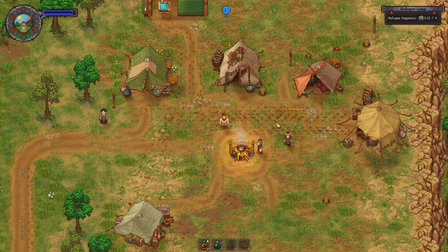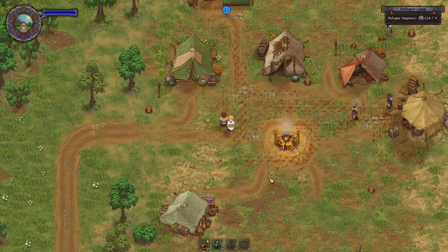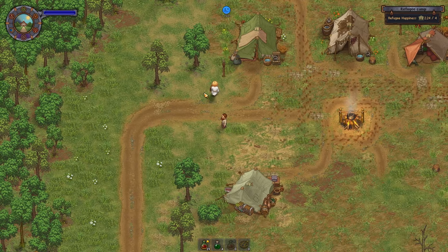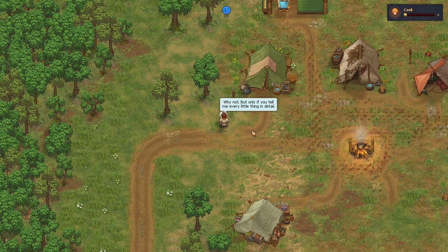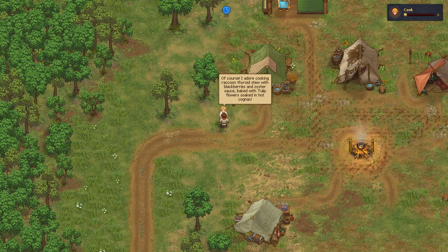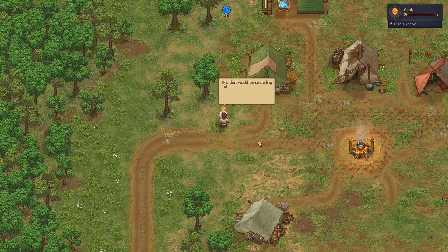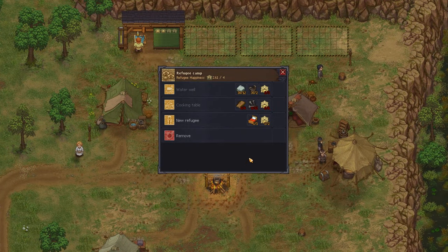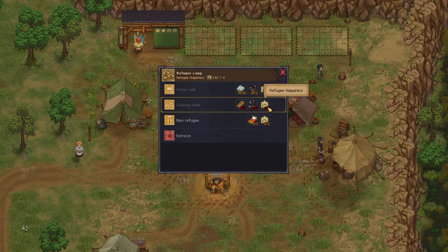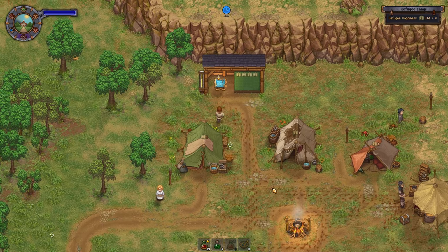I purchased our first new refugee from the build menu — the cook. She won't talk to you initially as she has zero happiness, but now she will. She's saying maybe she could use a kitchen. So we've got a new task: make a kitchen. We now have the cooking table recipe, which needs refugee happiness of 6. We can only get a maximum capacity of 4 right now, so we're going to need clearly another refugee.